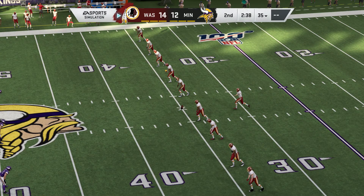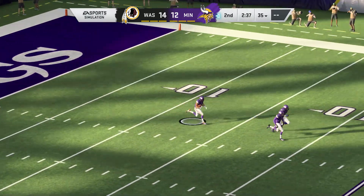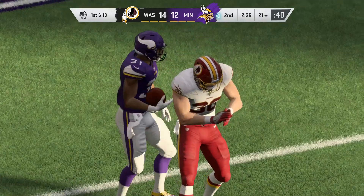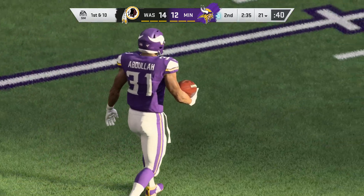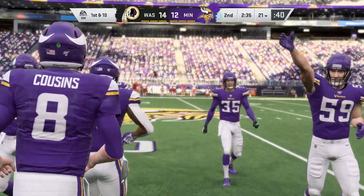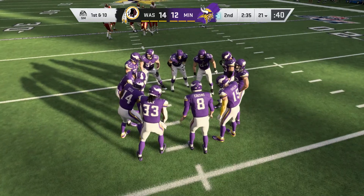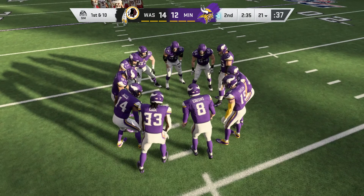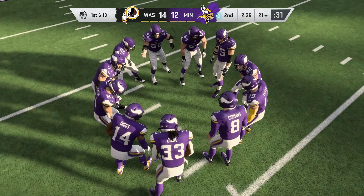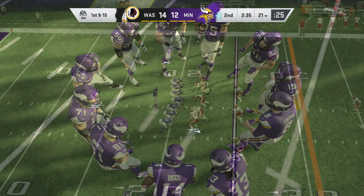Following the touchdown, Dustin Hopkins will kick it away — fielded at the goal line, he'll take it a yard or so past the 20, call it the 21-yard line. You see Dalvin Cook and the offense heading back out. He's having himself a little bit of a banner game, but his team is losing. It's like a basketball game where your star player is scoring big, and the strategy is to let him have all his points while holding down everyone else. Right now, he needs everyone else to start scoring.